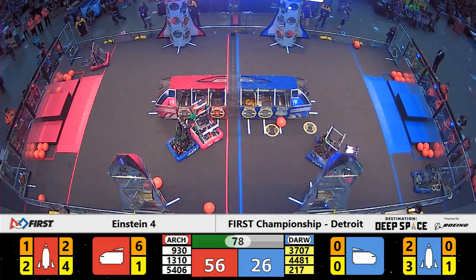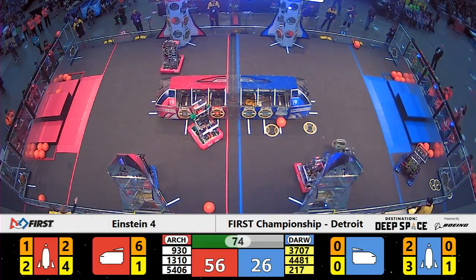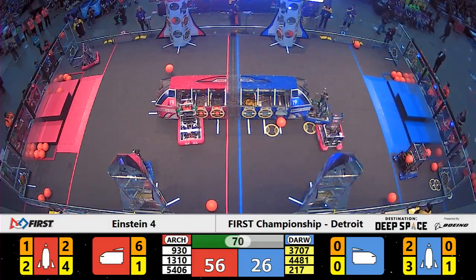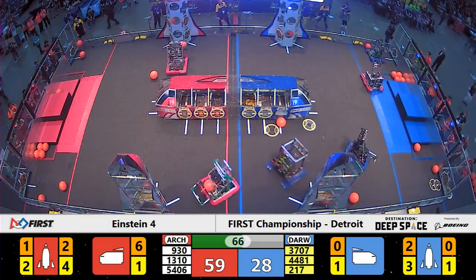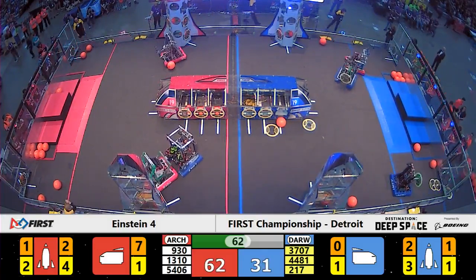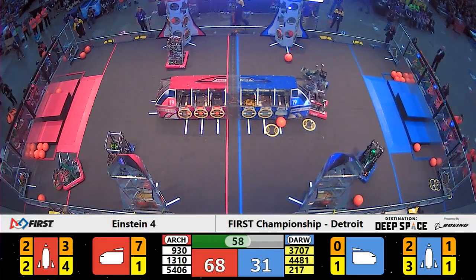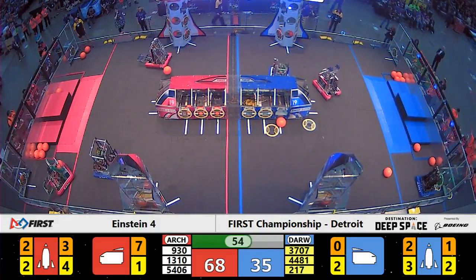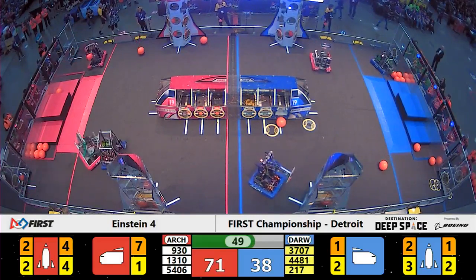Under a minute and a half remaining now. Renymead still in the way of Thunder Chickens, but Thunder Chickens push them back so that their partner on Blue, Brighton Techno Dogs, can grab some cargo from the Blue Alliance depot against the Alliance station wall. About one minute remaining in the match. Still a big lead for the Red Alliance. McQuanigo and their partners working as quickly as possible.